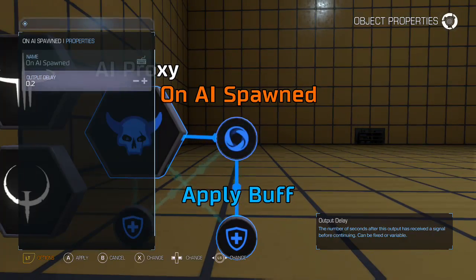You make an AI proxy, and the very important part: on AI spawned must be on an output delay. The reason I discovered this is because there is actually a delay between when the demon is spawned and when it's ready to take a buff. What was happening was that demons were spawning and it wasn't actually applying the buff right away — it was doing it in a weird order. So by setting the output delay on the on AI spawned to 0.2, you're forcing the order of operations to wait until after the demon is spawned before it applies the buff. 0.2 seconds — one fifth of a second — is a good amount of time. Demon spawns, one fifth of a second later the buffs are applied and it's all ready to go.